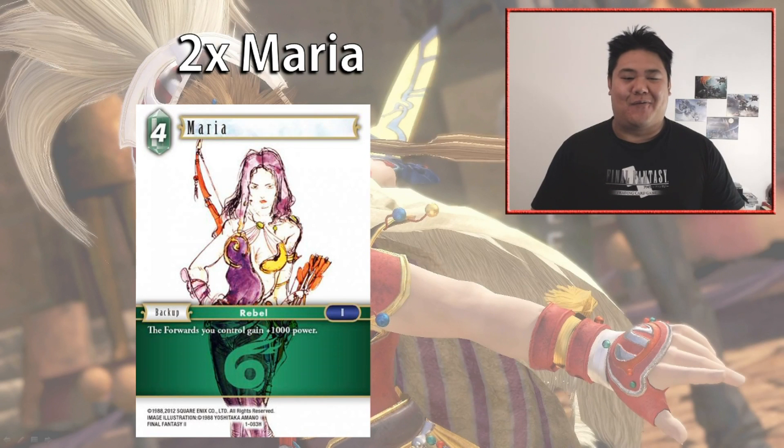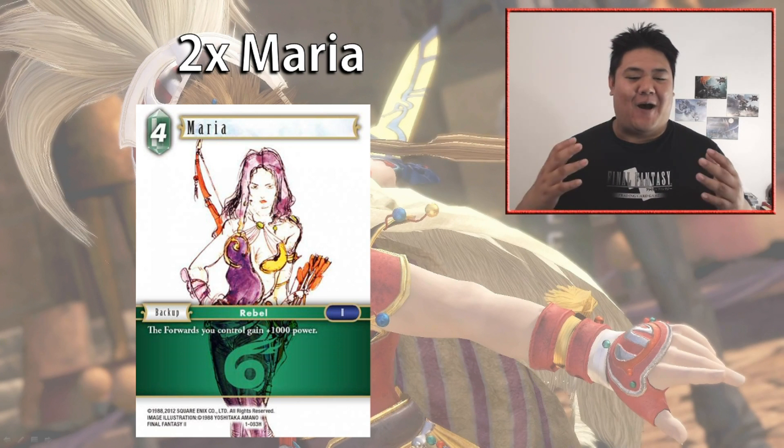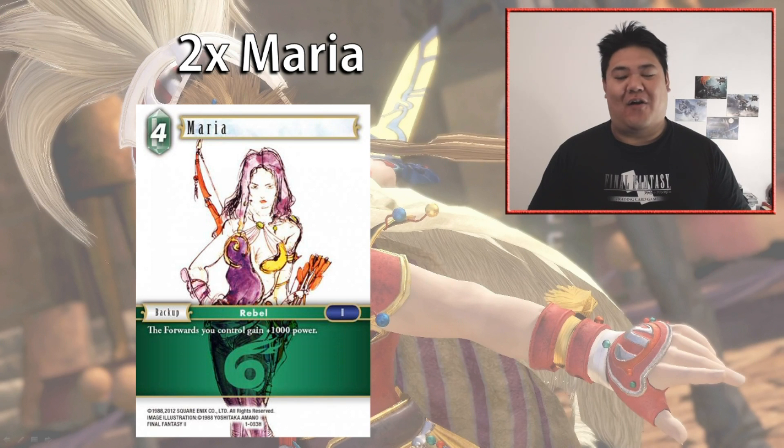We have two copies of Maria — a four-cost backup where all forwards you control gain +1,000 power. This is one of the strongest cards in Wind, allowing Wind to be played as a secondary color. Giving your guys +1,000 power is obviously always good, and in certain matchups like Water where forwards are often at the 7,000 power mark, bumping your 6,000s up to 7,000 lets your Al'Cids and Onion Knights trade against those forwards — valuable both when entering play and when attacking.